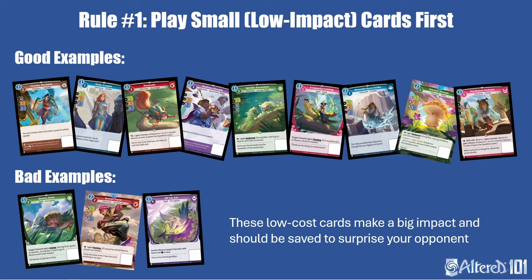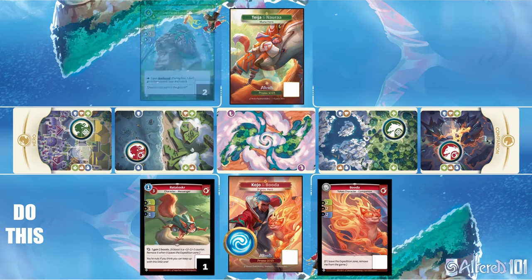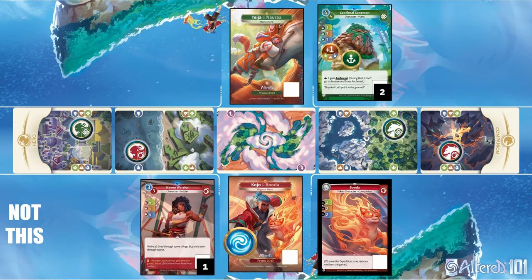Playing a cheap card gives your opponent less information about what you'll be doing with your mana when it becomes their turn to make a decision. If they commit heavily to one side, you can use the extra information to determine if you should conserve resources and take the other expedition or go head to head with them because you now know you can win. In this example with 4 mana, by playing Ratatoskr first, the Kojo player is able to be reactive with the Haven Warrior and play on the same side as the Cone Man to take both expeditions. If instead he played the Haven Warrior first, then the Tasia player could avoid it by putting the Cone Man on the other side and letting them both advance.